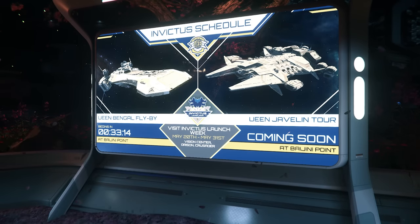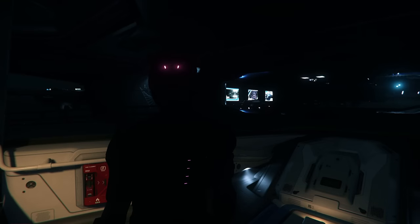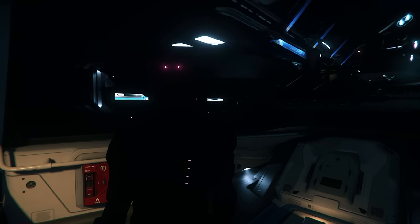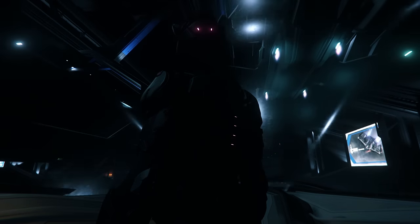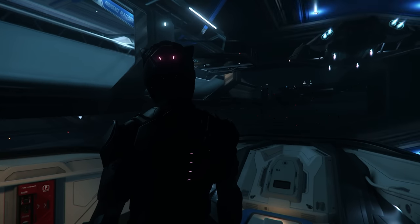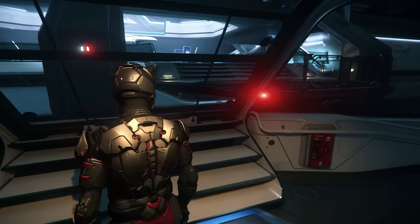Welcome to Invictus Launch Week 2952, the annual celebration that pays homage to the UEE Navy and stands as one of the greatest displays of military might in civilian space. Fleet Week is on until the 31st of May, 8pm UTC. Everyone can play Star Citizen for free at least until that time. Rub shoulders with legends among the clouds of Crusader, tour a massive in-service Javelin destroyer, witness the RSI Bengal soar throughout the system, and test fly a huge selection of military ships.